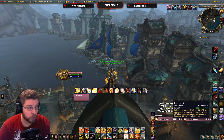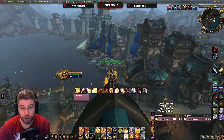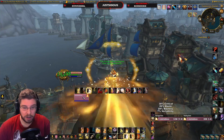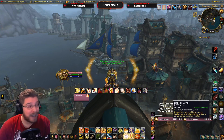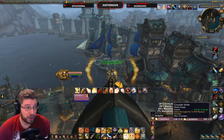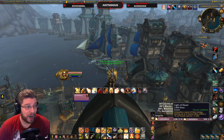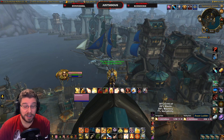In raids, your priority is different - don't really use Judgment except when you have nothing else to press and your whole group is full. You want to use Holy Shock and Light of Dawn, then Crusader Strike to bring both cooldowns back down. You don't want to press Crusader Strike when Light of Dawn and Holy Shock are available. In Mythic+ you can kind of ignore Light of Dawn depending on positioning and scenario.